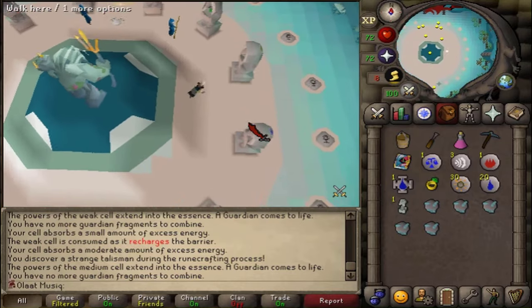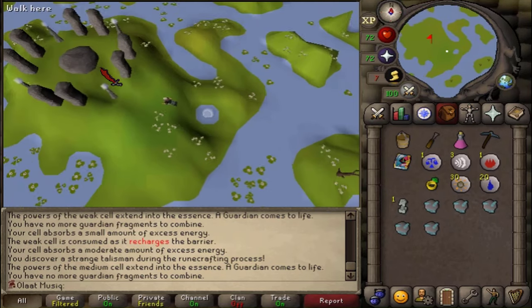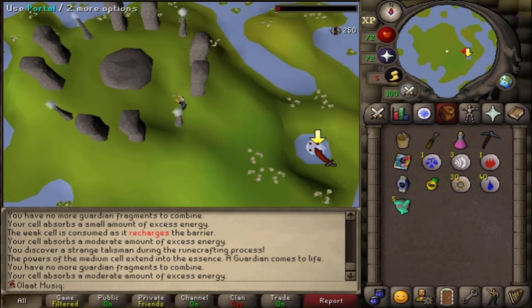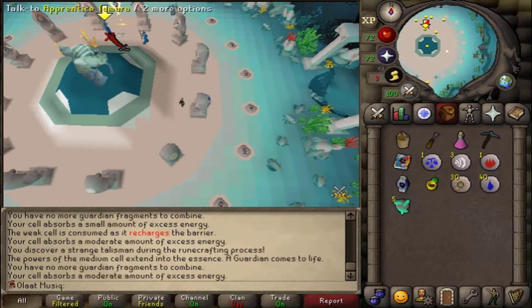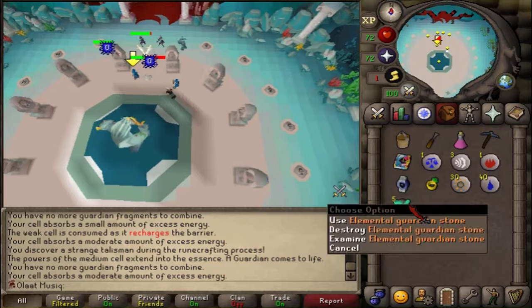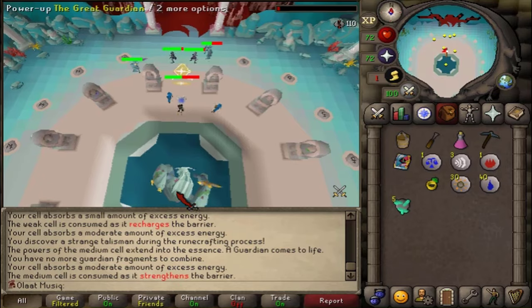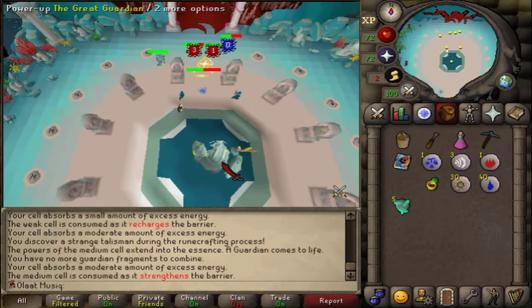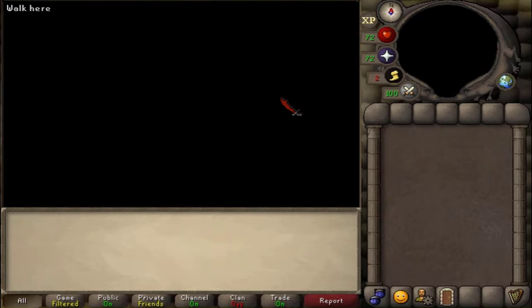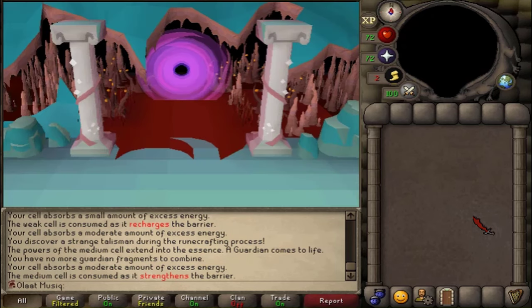Back in the quest, use the water talisman on the guardian portal to enter the water rune altar. Talk to Tamara and then provide the stones to the guardian. Protect the shield when prompted, and keep talking to the NPCs as needed. That completes the Temple of the Eye quest.